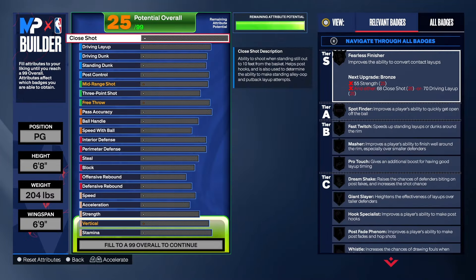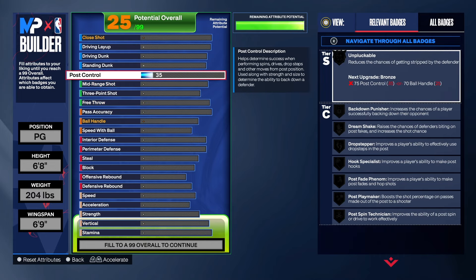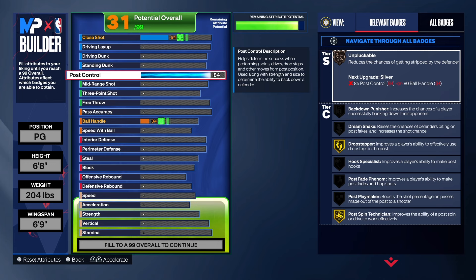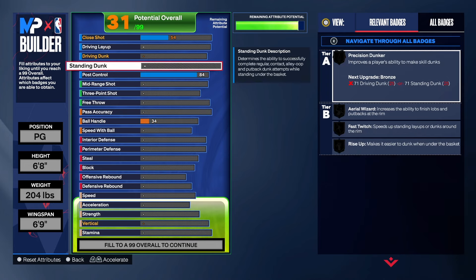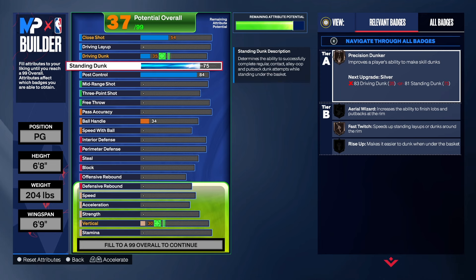We're gonna start with the finishing. I made this off a blueprint of my build — I see what works and then I give it to you guys. For post control, we're taking that up to 84. That gives us drop step on gold and post spin technician on gold, which is really good — you can put somebody in the blender. For the standard dunk, we're taking that up to 85.